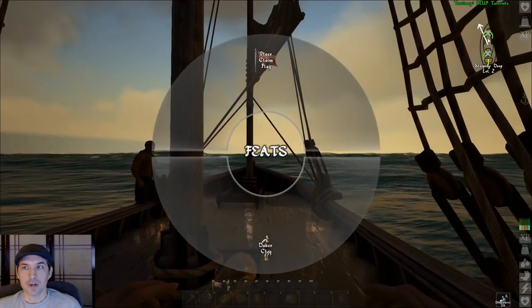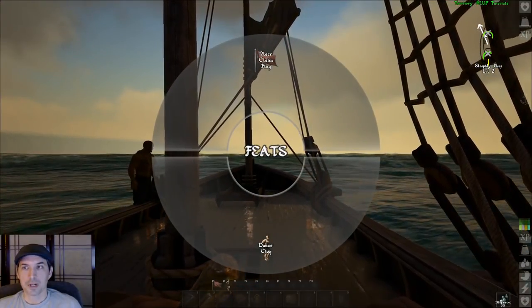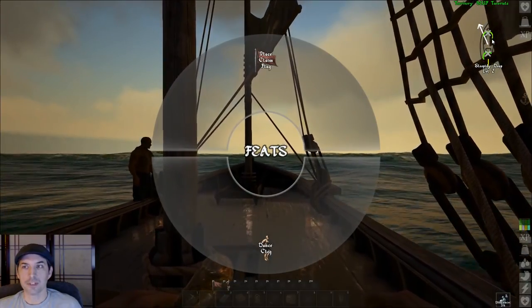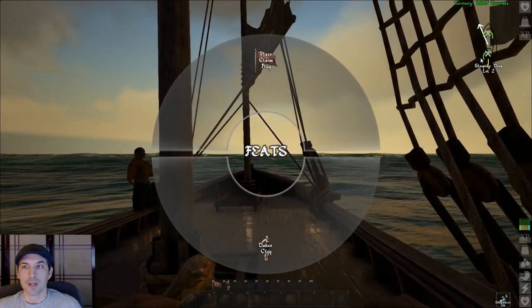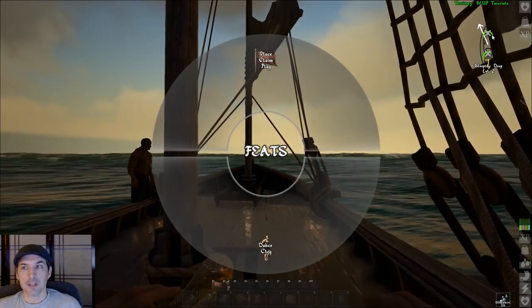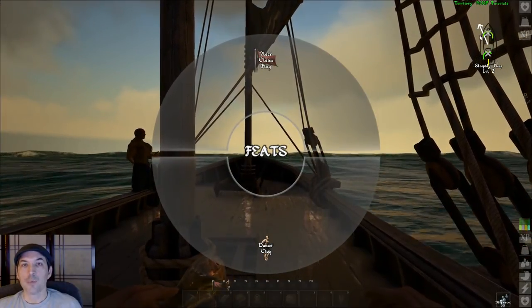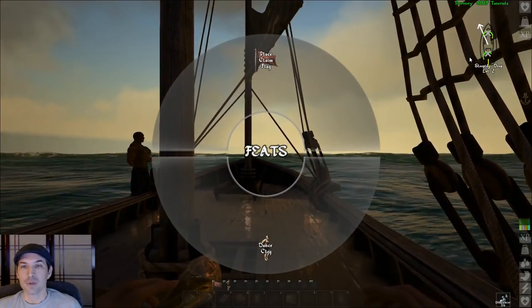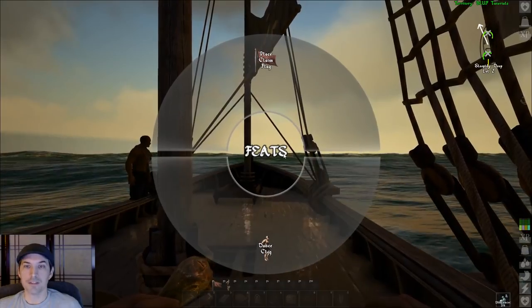You can see in the diagram up here that we have a wind vector showing the direction and strength of the wind, as well as two sail icons — one for each sail — and you'll have more of these if you have more sails. If they're red they're not giving you any velocity; if they're green they are. The more aligned they are with the wind vector, the more velocity they'll give you.